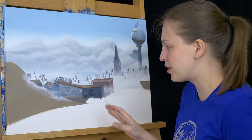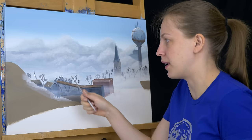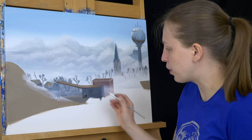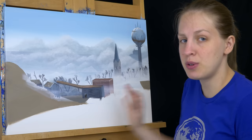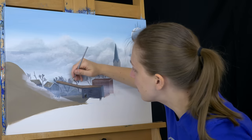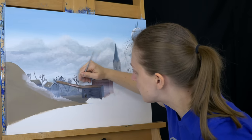The thing that's really bothering me with the truck stop is that it's just not red enough. I know I was going to paint the rocket red, but everything else just doesn't feel red enough for the truck stop. So I kind of mixed up a cooler red that I'm going to use for everything else and just go back over everything, bringing some more red tones into this.